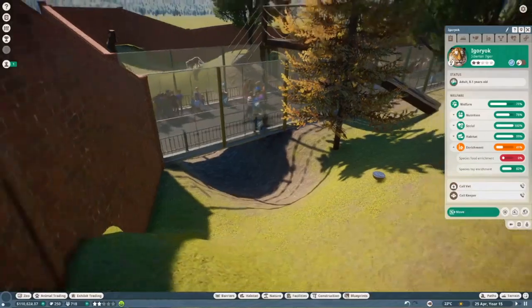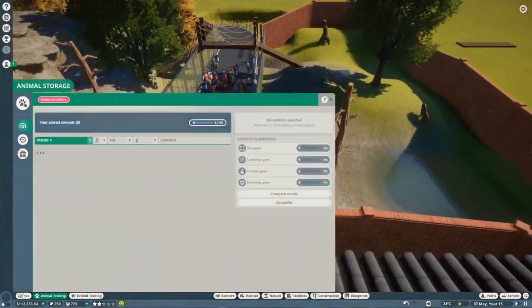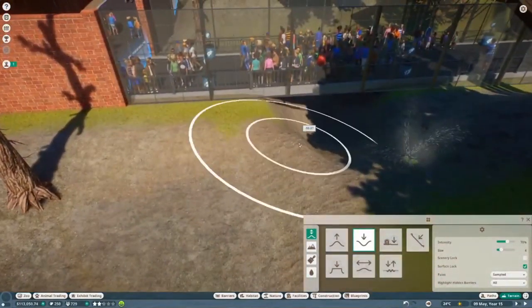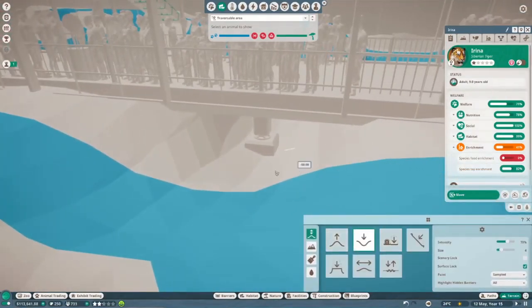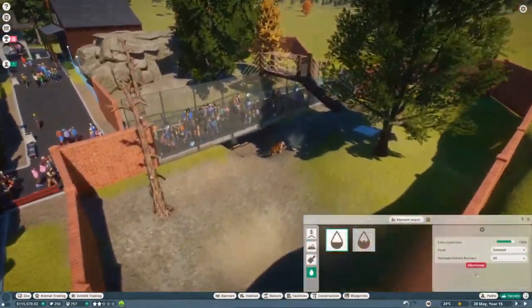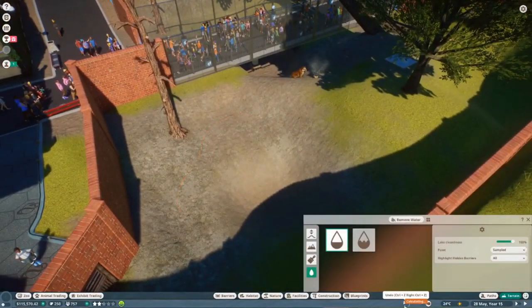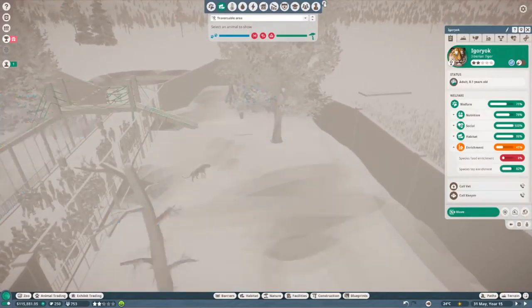Another thing I noticed is the tigers were able to traverse the area but they weren't able to walk it - they had to jump, and I didn't want that because no one wants to continuously jump to get there. Here I'm adding that second tunnel, which I think I'm probably going to delete because with the shelter and the pillar for the sidewalk it's just not really usable for the tigers.